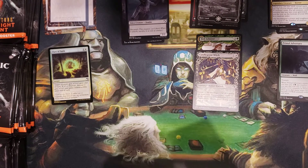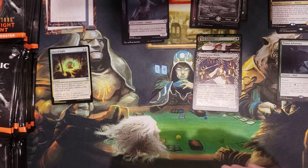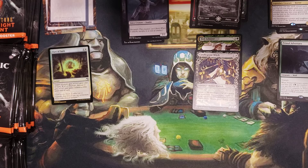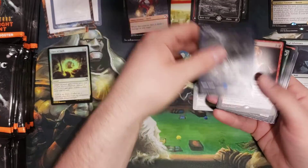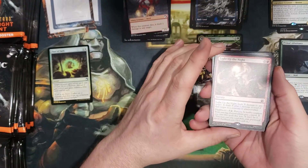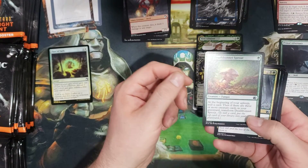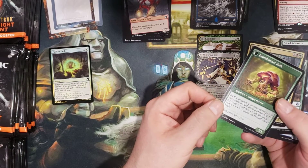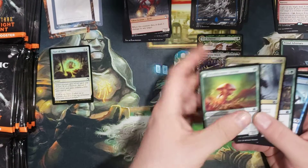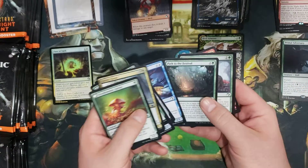Showcase number two, we got a Candlegrove Witch. I'll try to start doing some showcases or some other fun stuff. Light Up the Night, rare number three. We've got another fungus — oh, it's a Foothills Fungus. That'll go good with my Fungus Among Us deck that I was building.